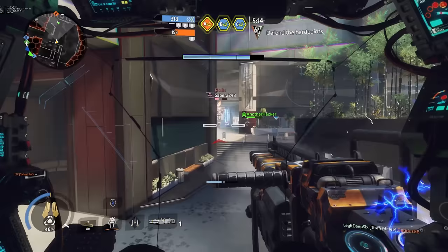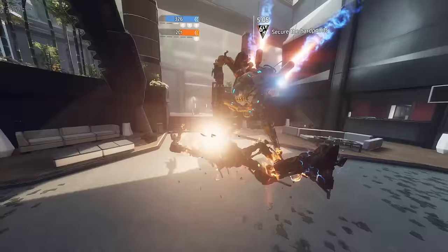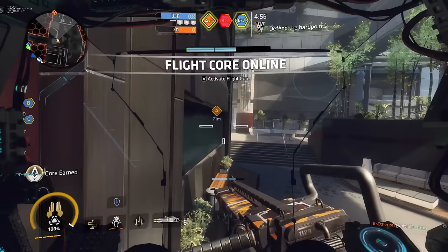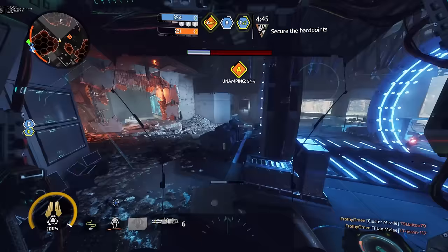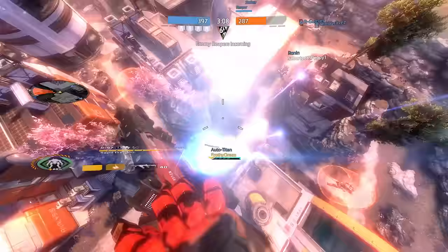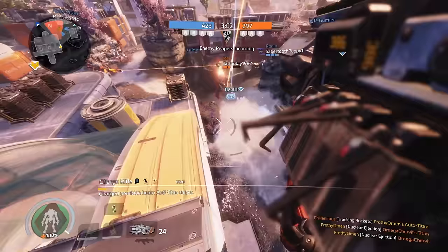I don't mind taking a little bit of extra time to get a second flight core — I would rather be using my sniper rifle and cluster missiles as much as I possibly can. What may surprise many viewers: I'm actually going to recommend nuclear ejection on this Titan for the reasons I discussed previously. Even if you don't get a kill with it, you're certainly able to help your team control space a little bit better, even in death. Northstar's toolkit just gives her so many options when using nuclear ejection that other Titans do not have access to. If you are just hell-bent on picking nuclear ejection, Northstar is the Titan for you.